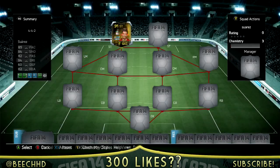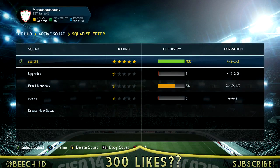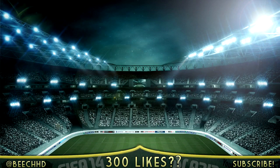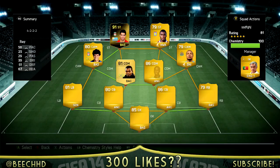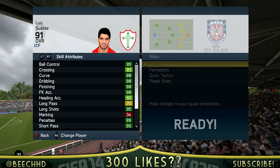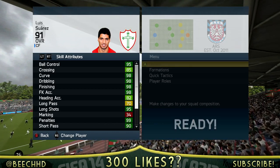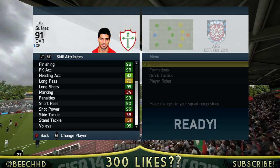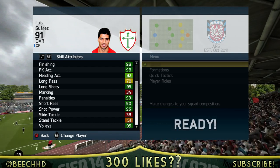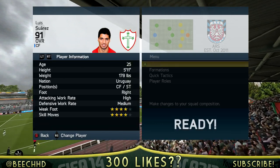He's got 85 pace and 98 shooting, like we've been through, and he's got a fairly decent work rate. Going into his in-game stats: 95 ball control, 85 crossing, 98 curve, 98 dribbling, 98 finishing, 98 free kick accuracy, 95 long shots, 99 penalties, 95 volleys, 96 shot power and 90 short passing. These 90s just go on and on.